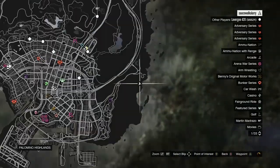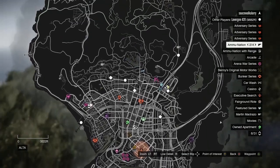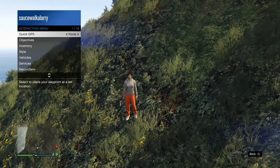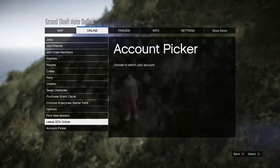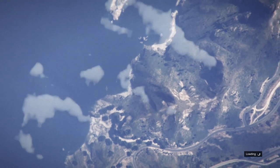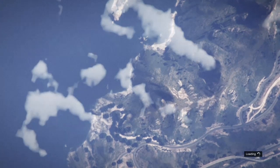When you get spawned inside of your new session, open up your map and check to see if there are any clothing stores inside of your session. If you don't see any clothing stores, just find a new session and the clothing store should be there. If you do see clothing stores, make your way over to any of them.